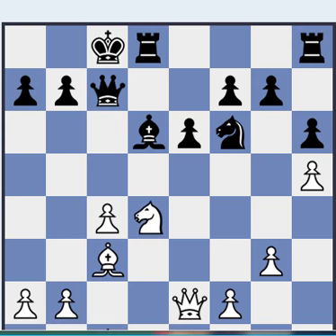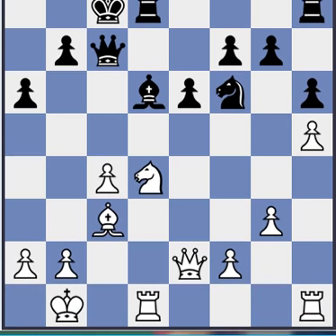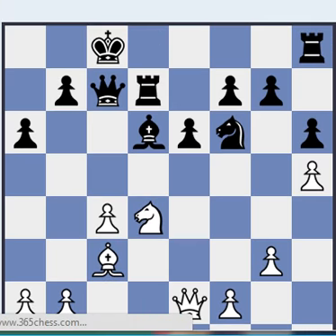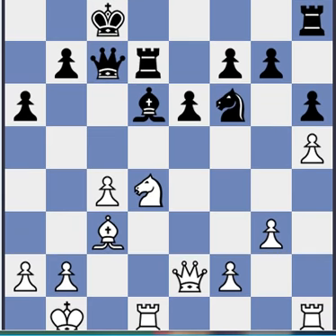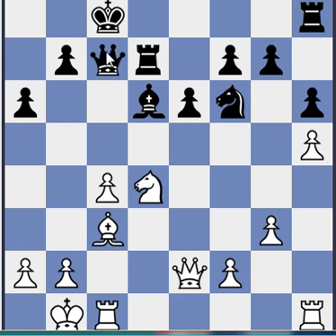cxd, Nxd is most common. Also Bxd looks really good for white, actually. a6, Kb1. Rd7, probably looking to double — it's a pretty easy plan to guess, easy for the opponent to guess what Rd7 is for. And Rc1 — a sensible file, opposite to the opponent's king and queen.